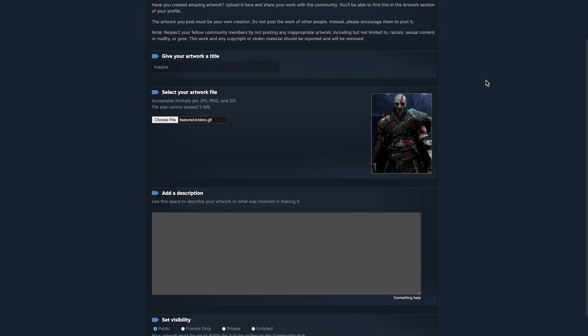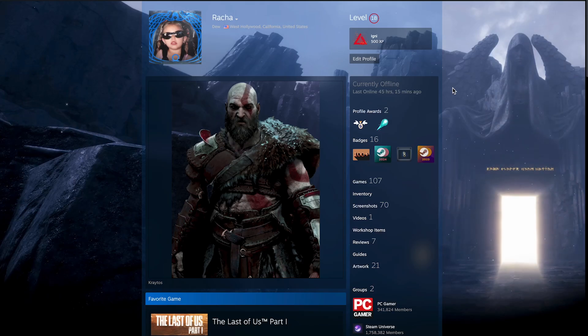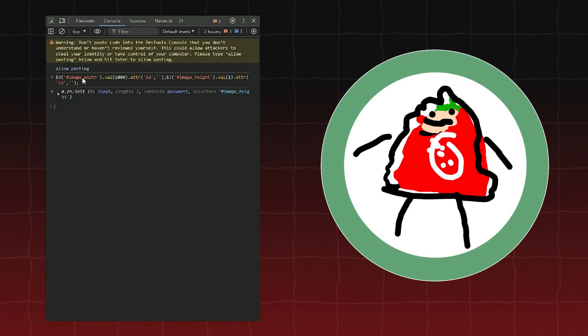Just don't forget to right-click and inspect. Head to console, then paste in this code. Because if you don't, you'll end up with this — yucky. And if it says a warning message, just enter 'allow pasting' and then paste. Now just equip it.